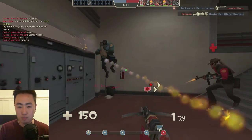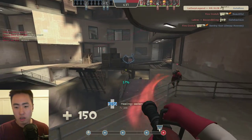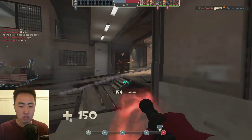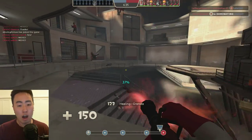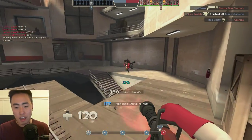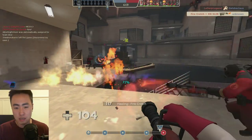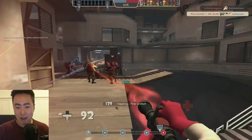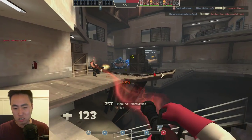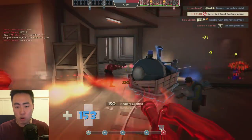A really rookie mistake with the crossbow is spending too much time crossbowing. Pay close attention to your hit percentage — every single crossbow you miss is time you wasted getting better positioning or healing with your medi-gun and building uber percentage. If you're hitting every single crossbow shot, that's great. But if you're missing, you have to ask yourself: am I going for shots that are too difficult? Am I spending too much time trying to damage enemies when I should be healing? Remember, we're medics — we're not battle medics. That's what your teammates are for.